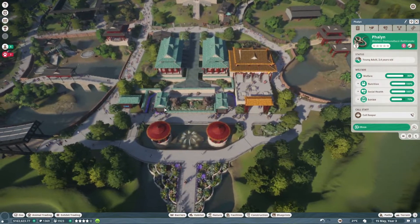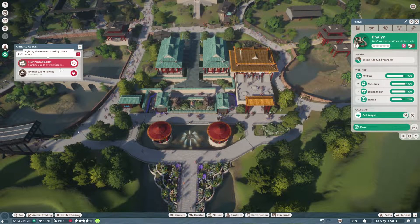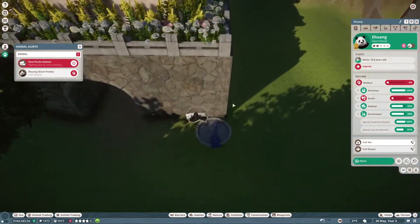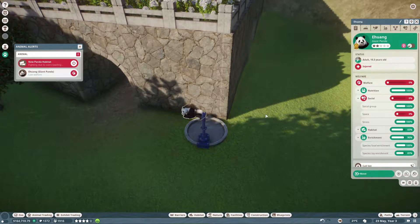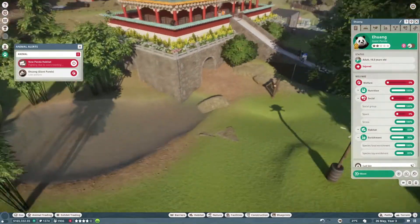Do we have any empty enclosures? We need another two species. They're fighting — has he got stuck? He's sort of half in, half out of the wall. I don't think the space is that much of an issue — I think that panda is just freaking out.